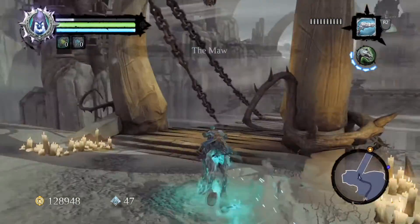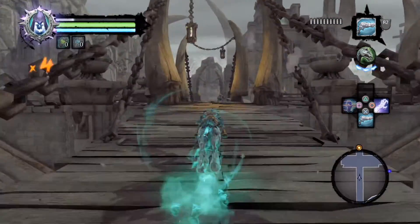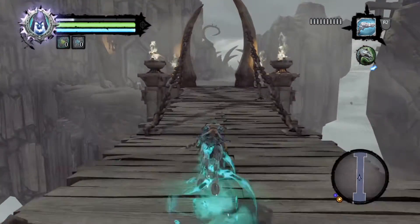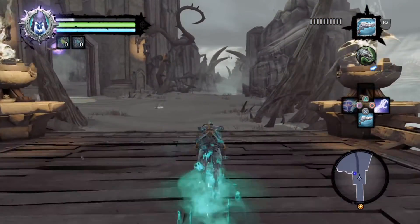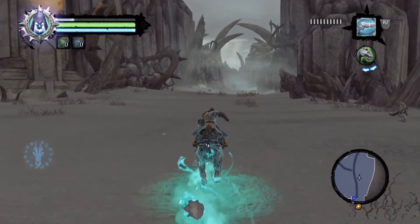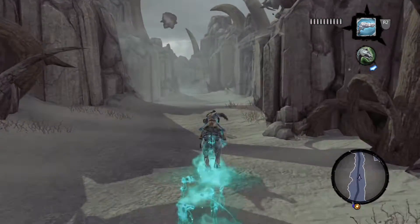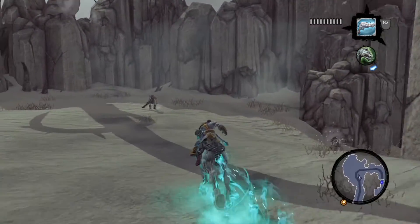Okay, this bridge — we go to the right first. Don't be confused, because you should remember I left something out at the end. It's good to do it now because we can do the Bloodless. Previously when you are here we turned left, got the Boatman Coin and everything, so just come up here and get all these collectibles.